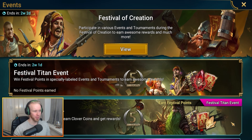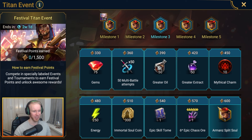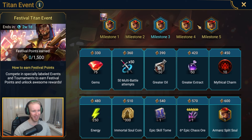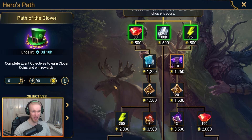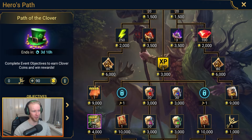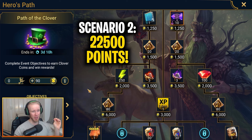Scenario two: you have Amans ready to go and you're looking to progress as much through the festival Titan event as possible, picking up all the split soul rewards along the way and getting all those red stars to turn him into a powerhouse. In this case you should be looking to spend a much more agreeable amount of points — just grab both festival point cubes on the path. It comes out to only 22,500 points.